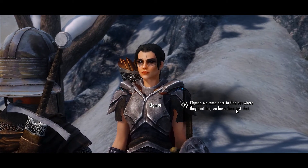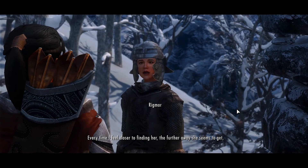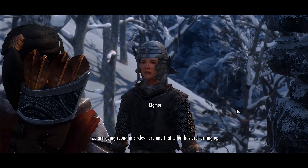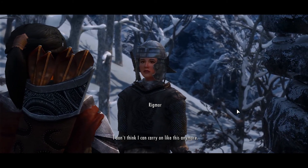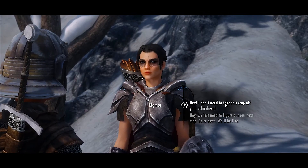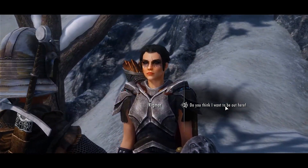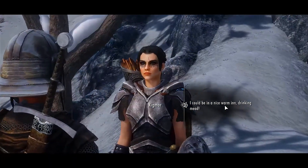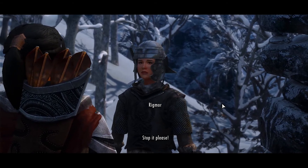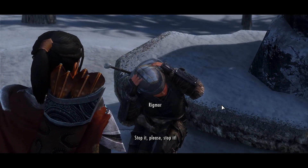Rigmor, we came here to find out where they sent her — we have done just that. Yeah, right. Look where it got us — nearly killed. Every time I feel closer to finding her, the further away she seems to get. We're going round in circles here and that bastard turning up. I don't think I can carry on like this anymore. I'm trying my best. Trying your best to get us lost. I don't need to take this crap off you. Calm down. Don't you tell me to calm down. Do you think I want to be out here? Don't you shout at me! I could be in a nice warm place drinking mead. Here I am risking life and limb for some stupid kid. I don't really like her, so...